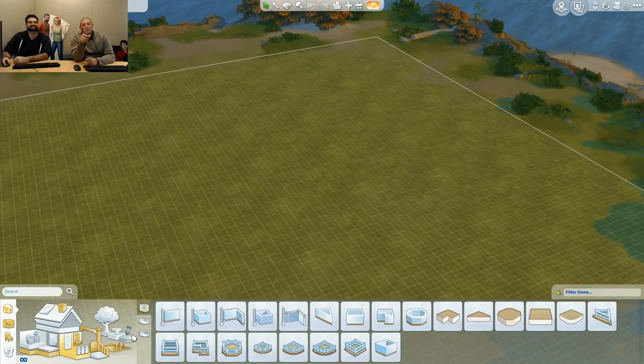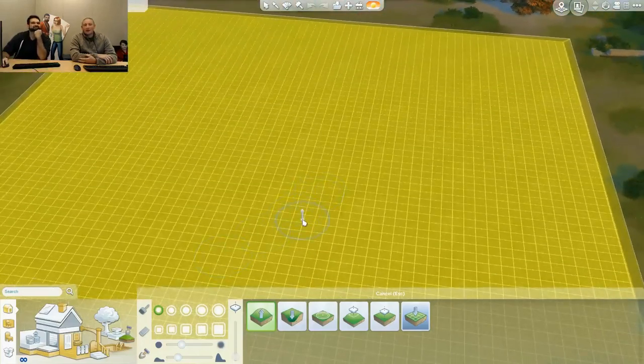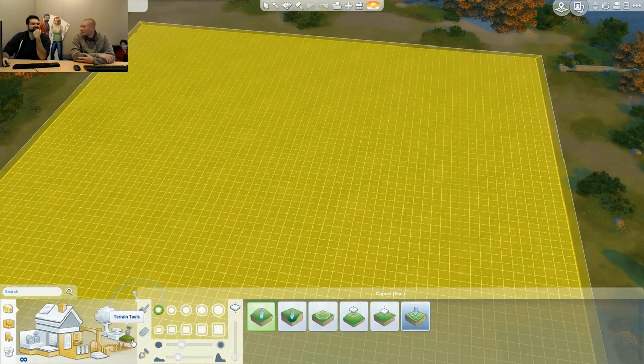We're going to show you this lovely new icon in the build panel — it has a cute little shovel. Lonnie, one of our artists, created this shovel icon to denote terrain paint. It's called Terrain Tools — our full set of tools including painting terrain, sculpting terrain, and moving terrain around. And then actually moving the terrain is specifically called terrain manipulation.